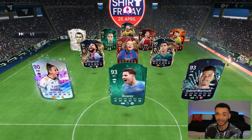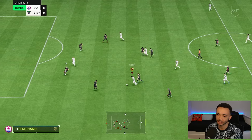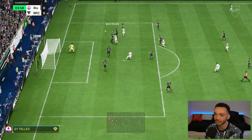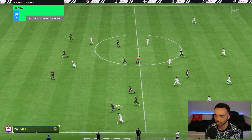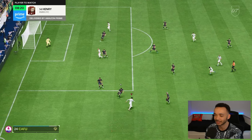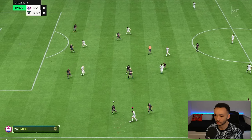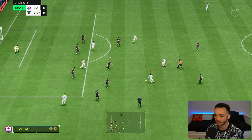First up for Sane. He has the Rapid playstyle plus and the Quick Step playstyle - double whammy there. What's his pace like on this left-hand side? He is quick, as expected, as advertised. Decent controlled sprinting there, and that left stick turn was pretty nice.